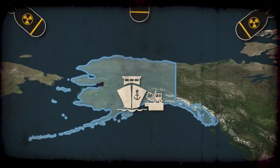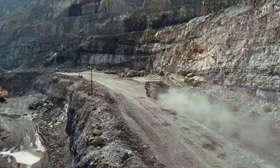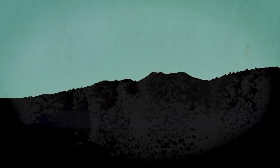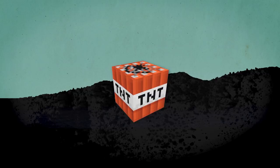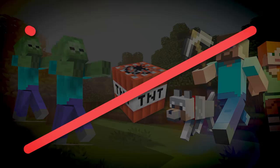Instead of spending all that time and money using workers and trucks to painstakingly excavate the land for the harbor like a responsible group of people might, a group of madmen initially planned to just bury a series of atomic bombs underneath the ground and blow all of the land up like some real-life Minecraft TNT. Unfortunately, in reality, what works well in Minecraft for digging doesn't usually work out very well in real life.